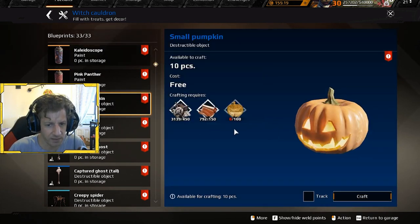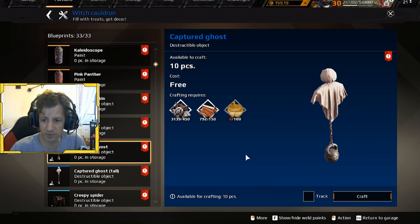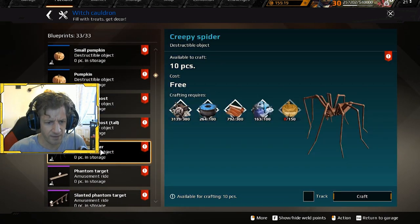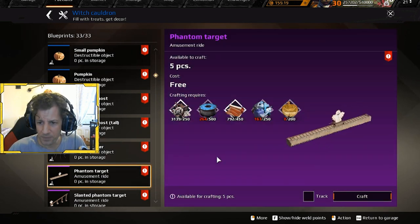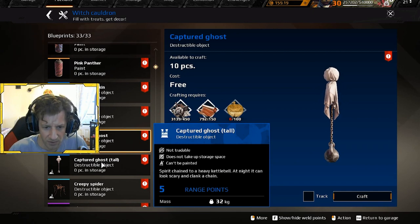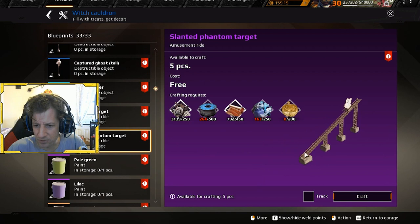Destructible object — what the hell is that? Is that on your car or is it on the ground? In your garage? This one looks like it might be part of the garage, but maybe it floats. What does that mean? There's a taller one — spider is awesome, but is this on your car? I don't get it. And then — so now it says 'amusement ride.' So destructible object — what the hell is a destructible object? Is it for your car? What — can't be painted? What is it? This amusement ride part is definitely in your garage.